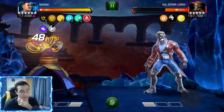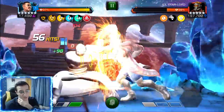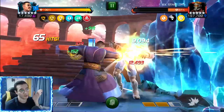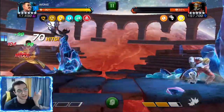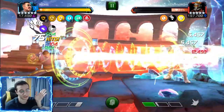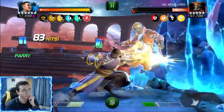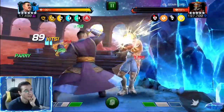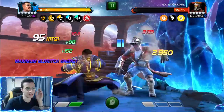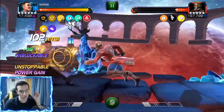Claire and Wong are actually very close for which one is better. Clairvoyant has three immunities which is insane, she has lifesteal and energy damage which Wong also has — but Wong has better lifesteal and better energy damage because he deals energy damage not only with his SP2 but also with his basic attacks, and he lifesteals from basic attacks too. Claire is top two on my mystic tier list, and I think Wong will be right below her. Claire is better for quicker fights, but Wong shines on longer fights once he ramps up.